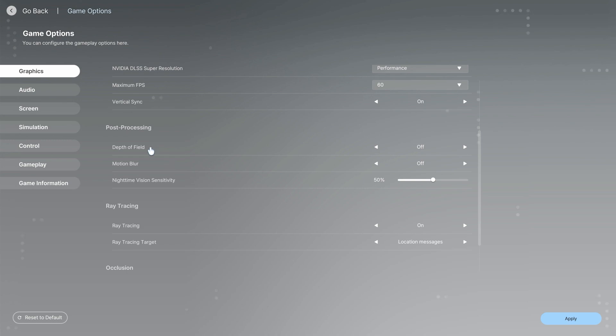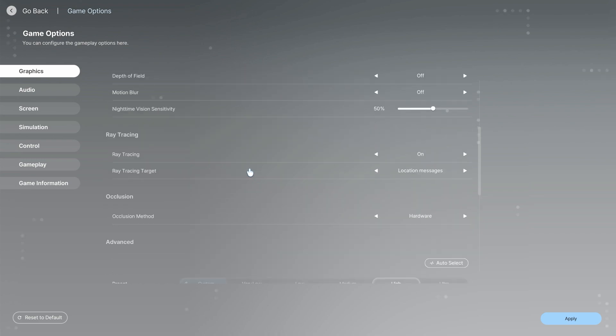You have Motion Blur and Depth of Field options. With Motion Blur, if you turn that on during the game it will have a strong effect on your GPU and performance. If it's not make or break for you, I would leave it off because it will increase the demand on your GPU 100%. Be aware of that.